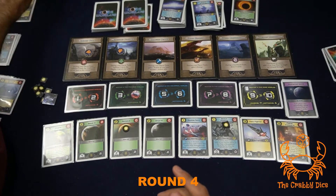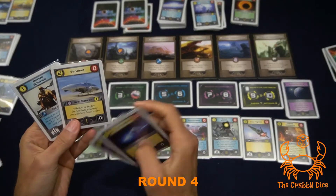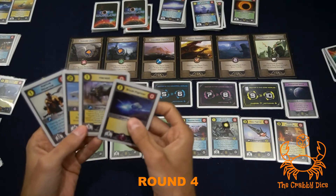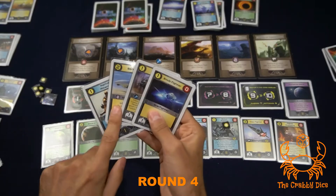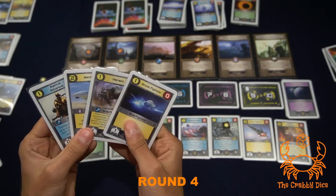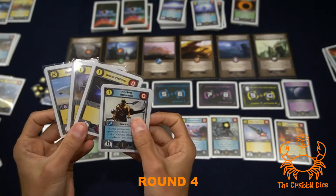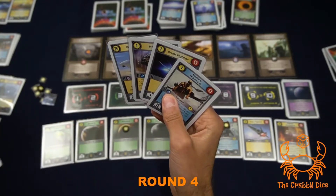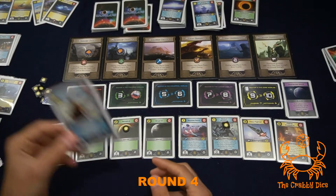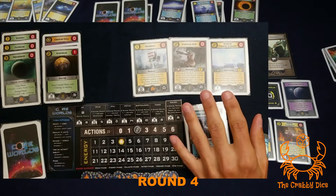Player three has a lot of tokens. Let's see if he can reach five fleet. He has the twin fighter giving him three already - just needs a two strength unit. He plays four cards costing four energy and three actions. He can draw a card as well. Next turn he'll definitely attack that spot, so he keeps that card.